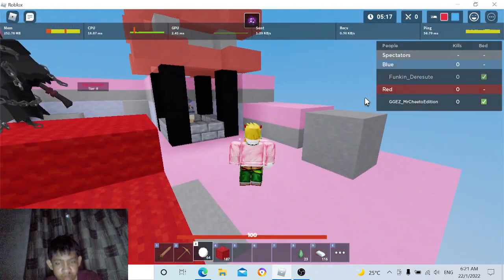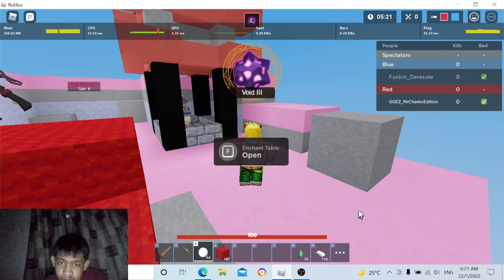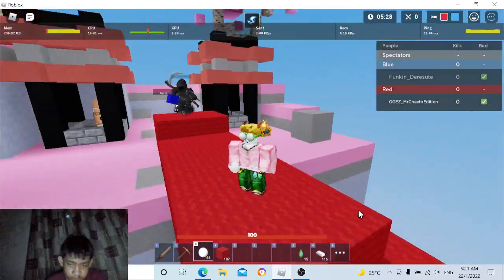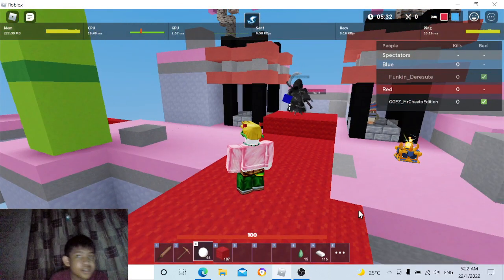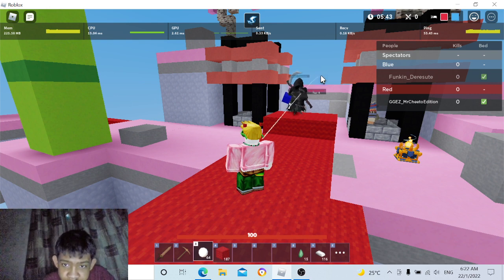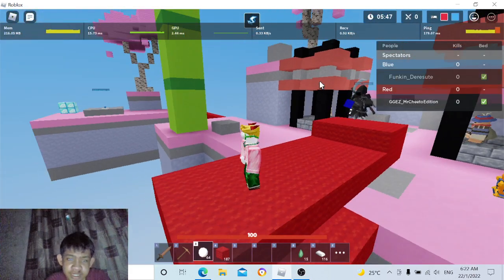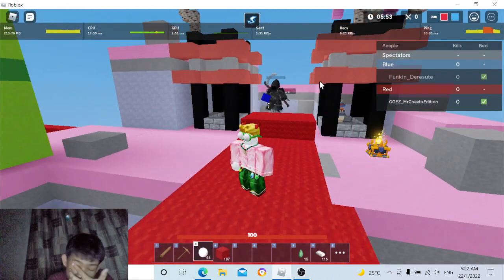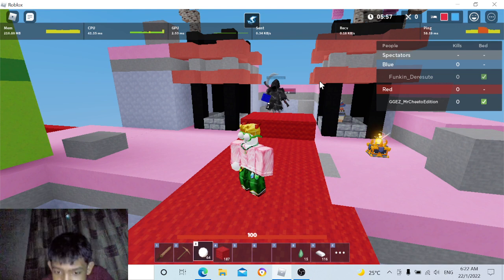If you upgrade it again, you get the jolt eyeballs. Jolt eyeballs deal extra damage — 15 damage. It deals random damage. When you're using a thunder eyeball, you can use your thunder eyeball, and it deals extra damage.